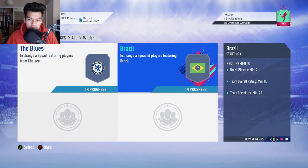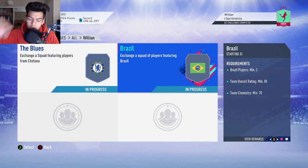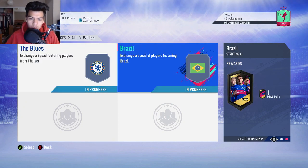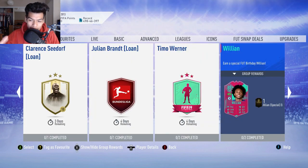So this SBC is gonna cost you around 200,000 coins at this moment in time. Props to EA, guys. This is what FUT birthday should be about — 285 rated squads for an 88 rated center attacking midfield around 200k average.